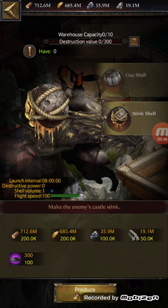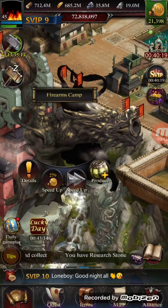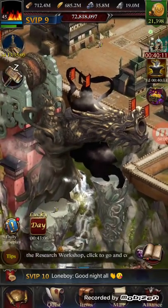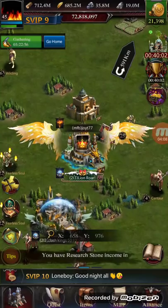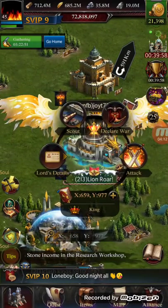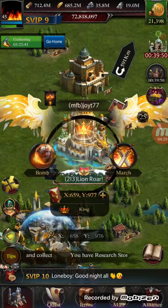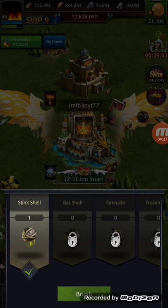For the stink shell you only need basic resources — it's pretty cheap and takes two hours to produce. I'm going to speed it up and make one quickly for you guys. So we speed it up, collect it, and now let's go use it. You guys already know who I'm going to use it on. You select the person, press attack, and you get two options — we're going to press Bomb March. We've got one stink shell, select it and press bomb.